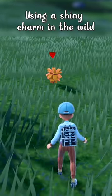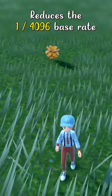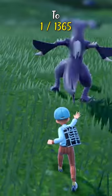Using a Shiny Charm in the wild reduces the 1 in 4096 base rate to 1 in 1365.